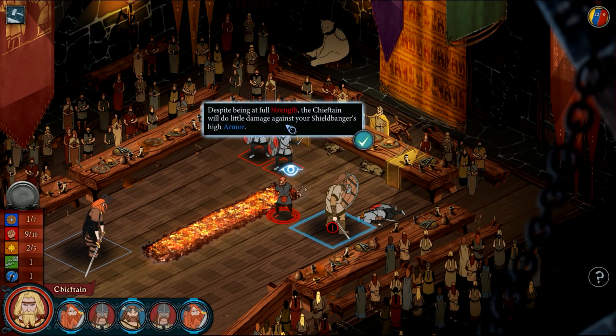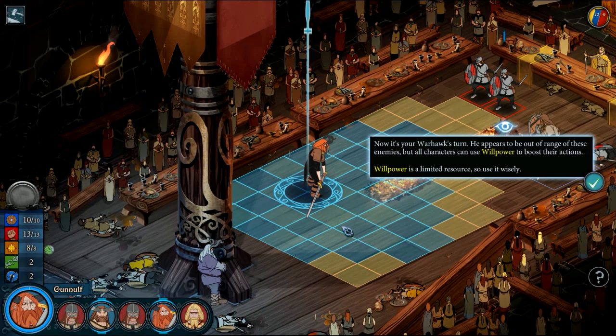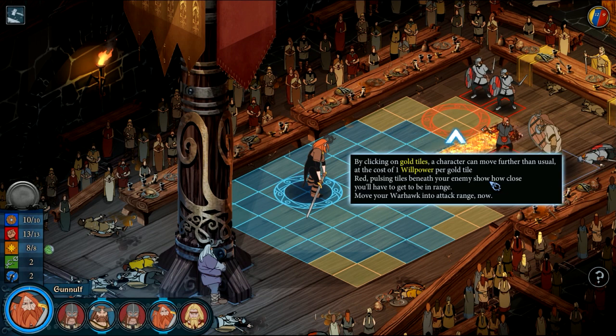Despite being at full strength, the chieftain will do little damage against your shieldbanger's high armor. Now it's your Warhawk. If you're out of range, all characters can use willpower to boost their action. Willpower is a limited resource, so use it wisely. Gold tiles are where you'd have to go to use willpower.